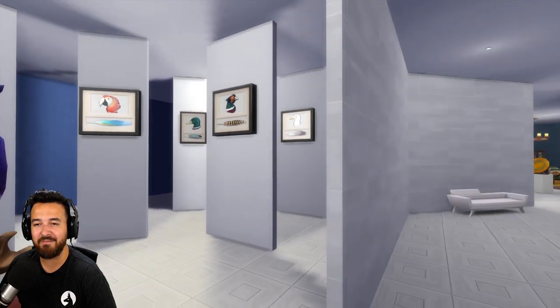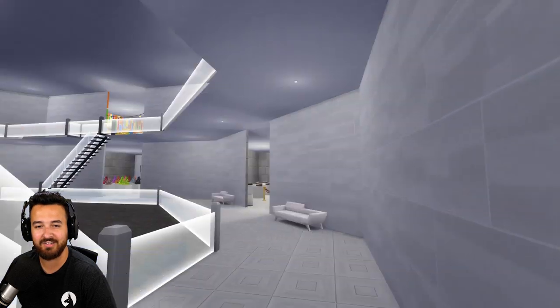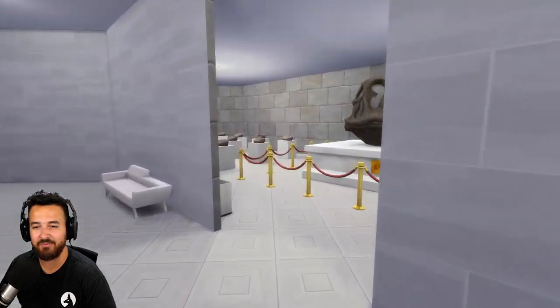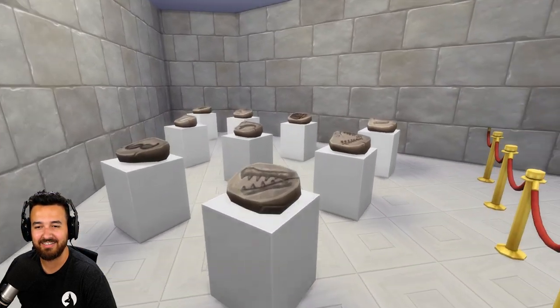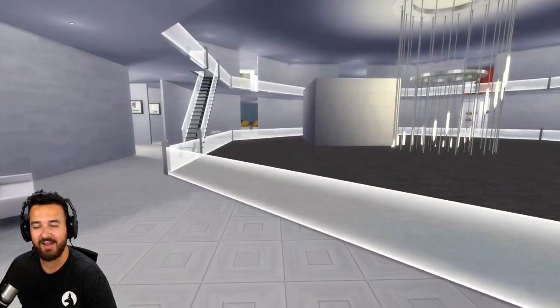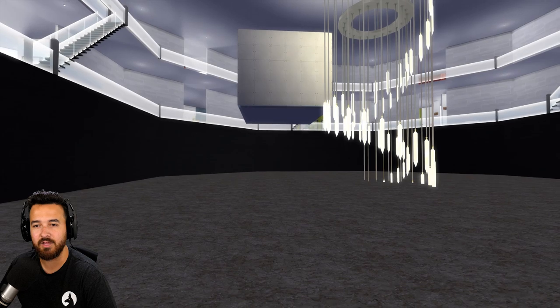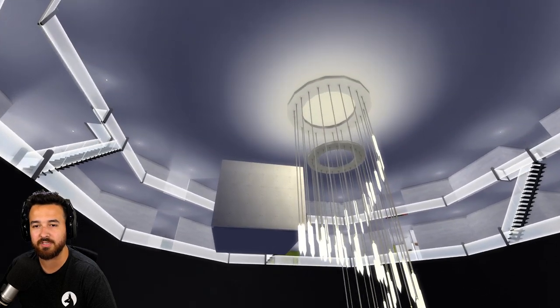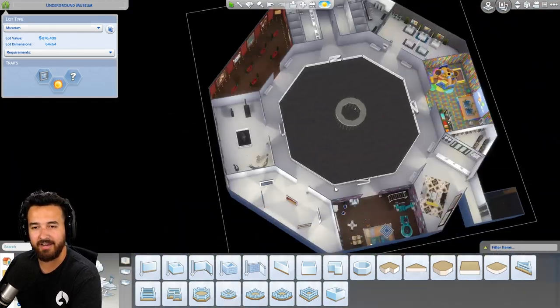And then the bird collection, like the feather collection that you get from Cats and Dogs. That's so cool. And then all the fossils, the giant T-Rex skull. Dude, very cool. Does this go down again or is this it? Yeah, that's it. Oh, then there's two empty rooms that I think were supposed to be open because it's supposed to be like this big hole, but for some reason it doesn't work, which is a shame, but that is cool.